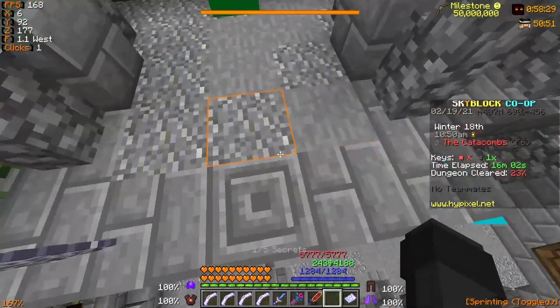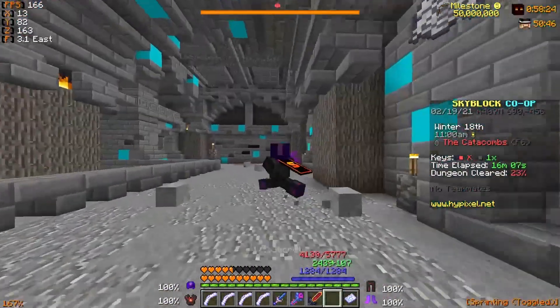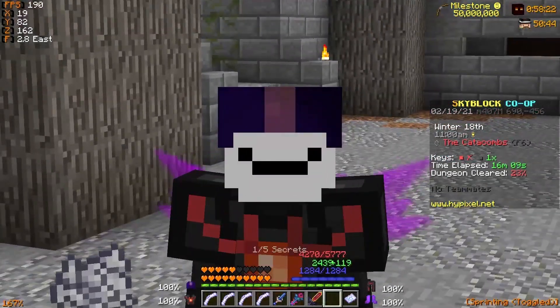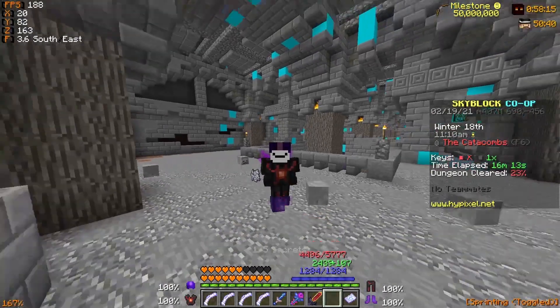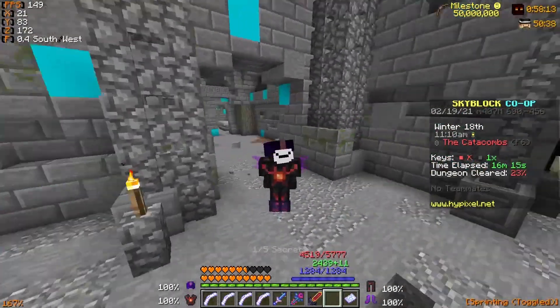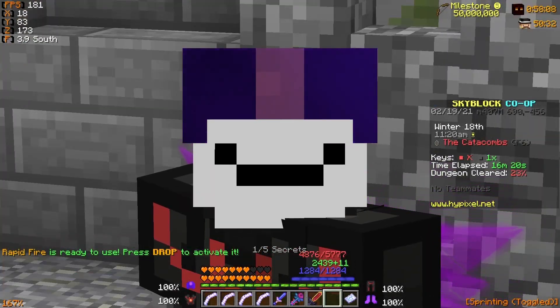Healing up to full in my Necron armor set and dropping down on the Skeleton Master to get hit by the Wither Skeleton Skull — it did around four hearts of damage that time. Sometimes it does a little bit less, sometimes a little bit more, but usually it stays around six hearts of damage on Floor 6, which is roughly around 33%.